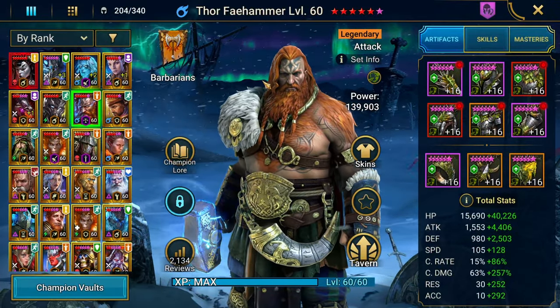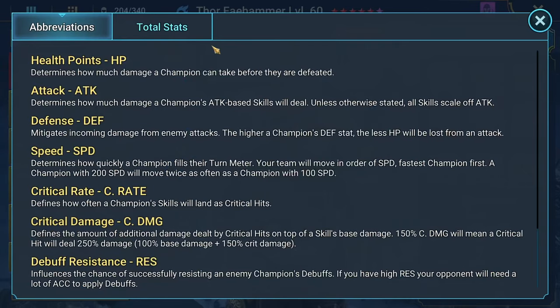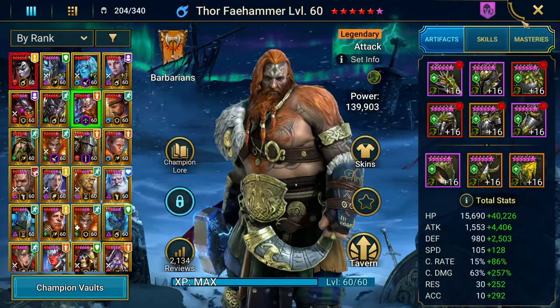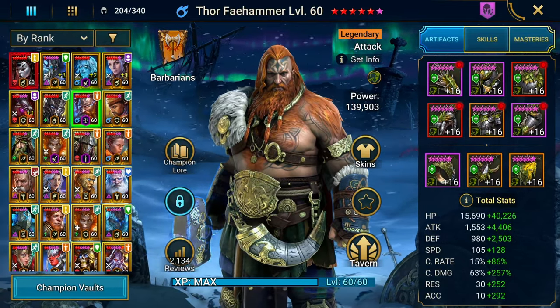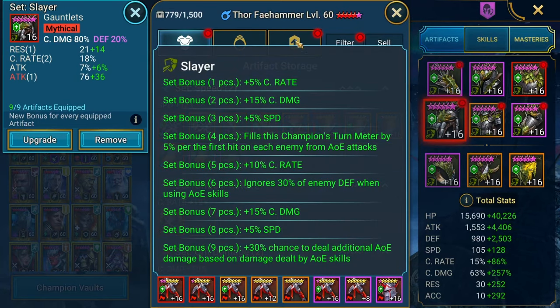I do have a more in-depth guide into Thor Feihammer, but just so you guys can see, I'll show you the total stats he has: 233 speed, 320 crit damage, almost 6k attack, 55,000 HP, 3,400 defense. He is going to be quite strong. He's got a 5-star blessing, and at least on paper, he's already looking stronger than Varl. He's rocking the 9-piece Slayer. I'm going to try him out in Merciless later.